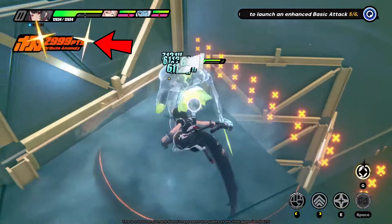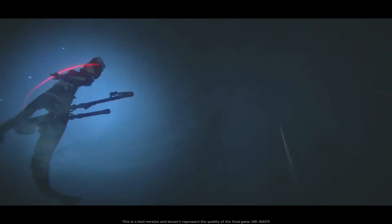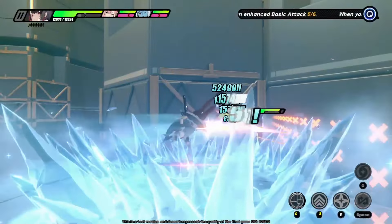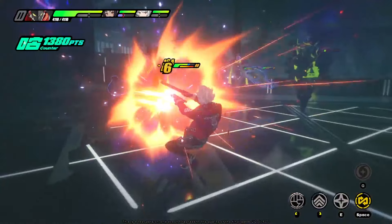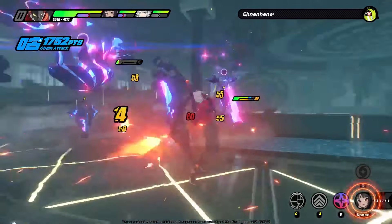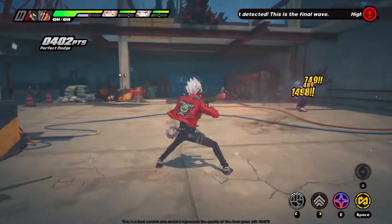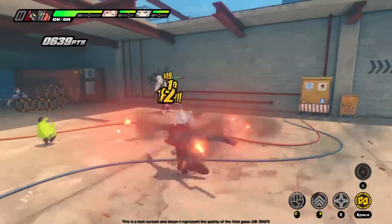Lastly, when your decibel rating — or the ultimate meter — is maxed, you can press Q to launch a character's ultimate attack. All of these options can synergize very well between characters, and most characters have built-in functionality inside of their kit between their skills, ultimates, and combo attacks. Overall, the combat was one of my favorite parts of Zenless Zone Zero, and we'll dive into it a little bit more later in the video.